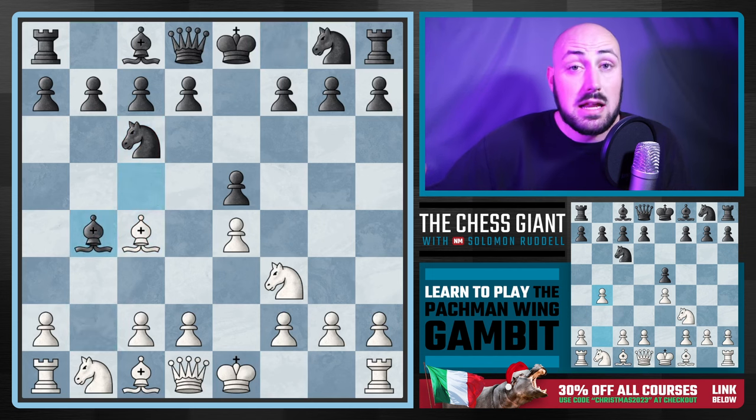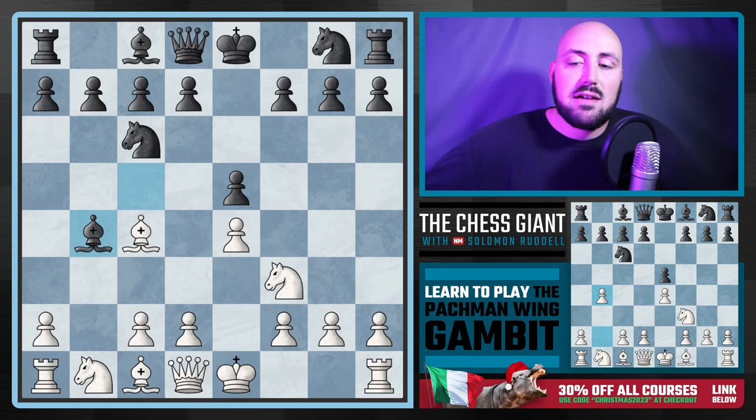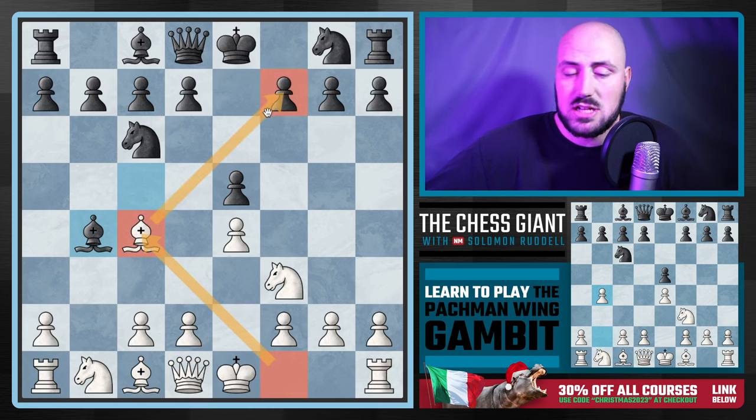If the bishop takes, notice that all of black's pieces are the same, but instead of having a bishop on f1, our bishop is on c4 — and this is a huge benefit, eyeing f7, which is the weakest pawn in chess because only the king defends it. On top of that, we are one move away from castling kingside.